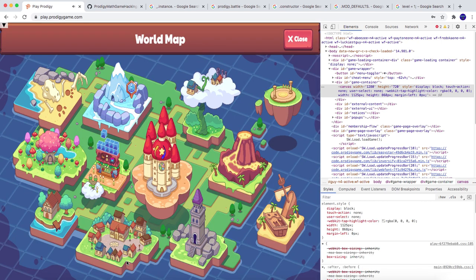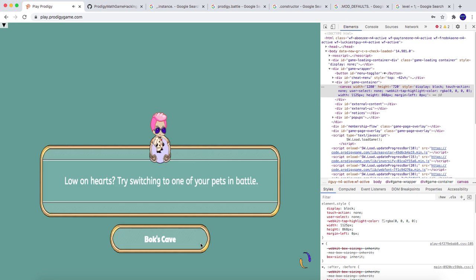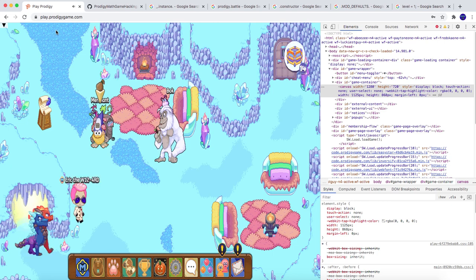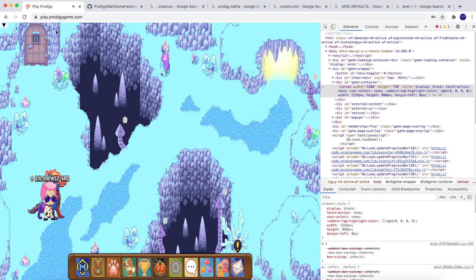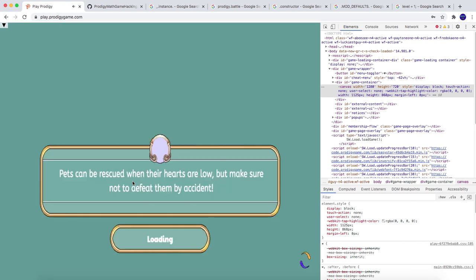Okay, I'm just going to do a battle in Prodigy. I'll show you what to do for the rest. Don't worry, this won't take much of your time — I'm just doing this as an example. Okay, see this rascal or ruckus — you go to it, and then let's see what level it is when you come into battle with it.